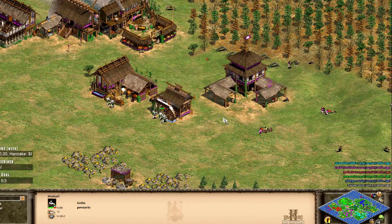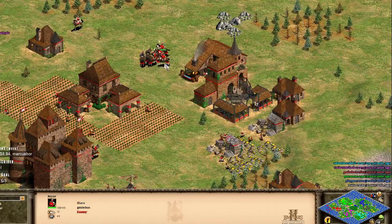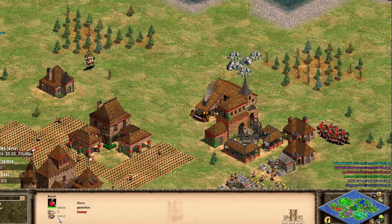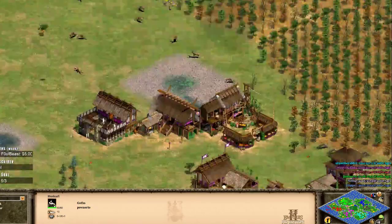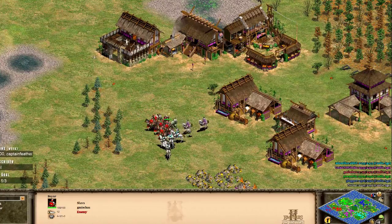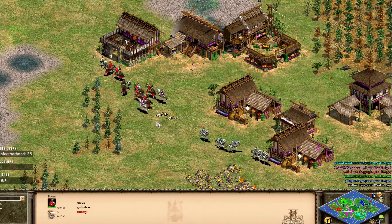Purple is getting a little bit raided by the Huskarls but is throwing up a stable and should easily make a couple of knights to defend. Really though, Purple should be sending the Boyars over, flaring it red, and shredding those Huskarls into fine pulp. Heckbound Triple Six in chat is asking what Boyars are good at - they're very good versus cavalry and infantry, less so against Halberds since they're mounted. They have four melee armor and are going to be insane versus Huskarls.